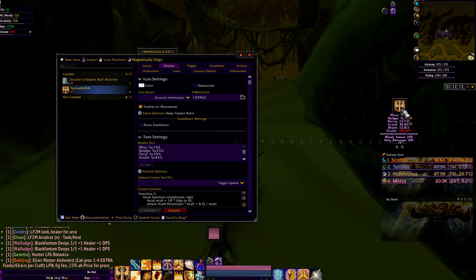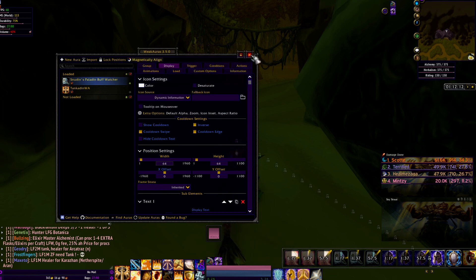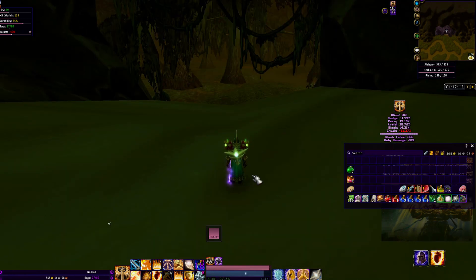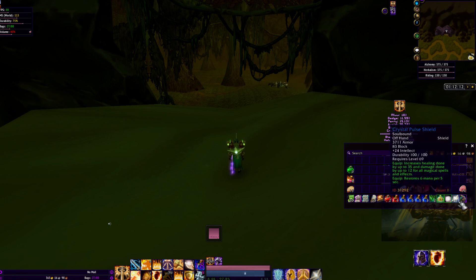I would recommend 100% using Snudden's paladin buff watcher — the TankIt weak aura. It can kind of help with your mitigation and stuff, but the Snudden's will actually give you your shield time remaining.